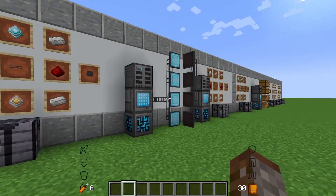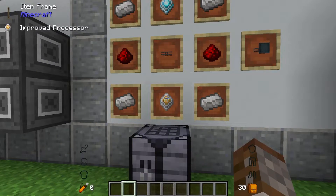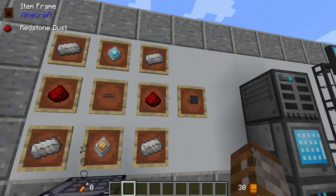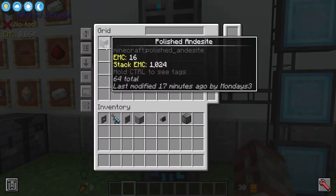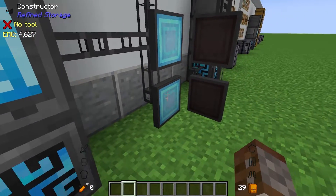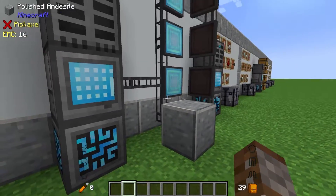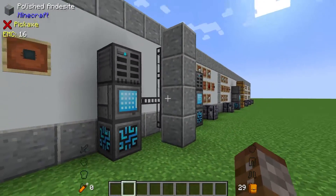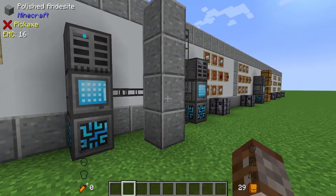Moving on to something a little bit more advanced, we have construction and deconstruction panels. The constructor is made using a cable, an improved processor, a construction core, quartz enriched iron and some redstone dust. In our system we have some polished andesites. We can take our polished andesite and set filters inside of these constructors — they're all facing towards this stack of air blocks. If I place a polished andesite in here it's instantly going to place it down. You'd probably use this most likely in a tree farm where you want to place down saplings.